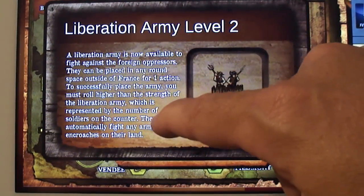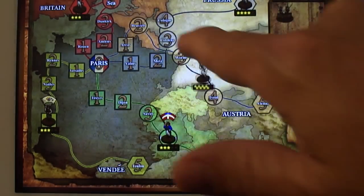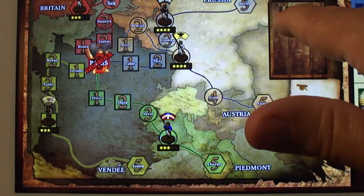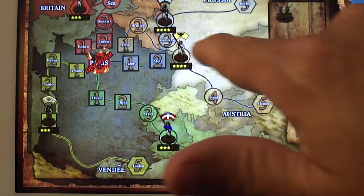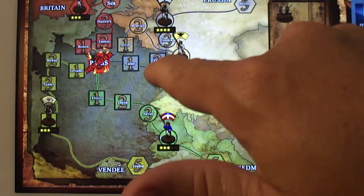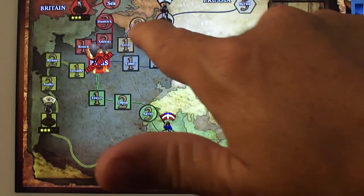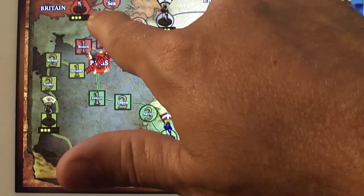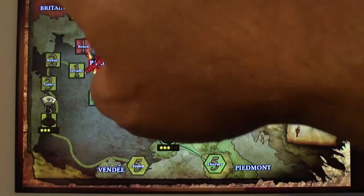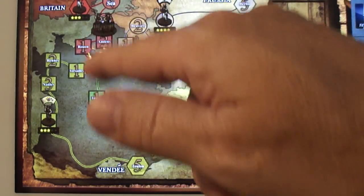We have a Liberation Army level two. Liberation armies can be placed in the circular areas on the map — you cannot put them in the square spaces. If an army is in the round space and you want to place your liberation army there, you can't. You click and drag them to the circular space. I'm going to protect against Britain — it does take an action point to do that, and now we've got these guys defending that spot for us.